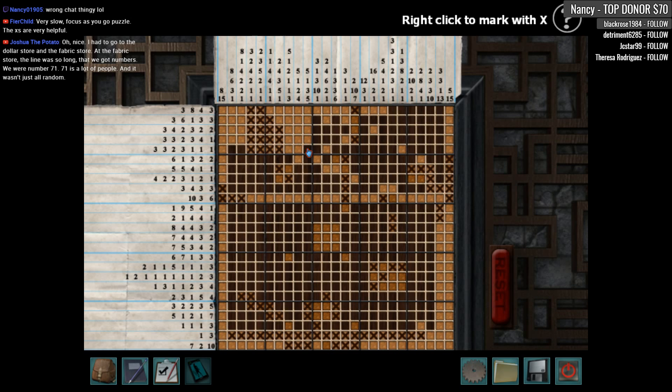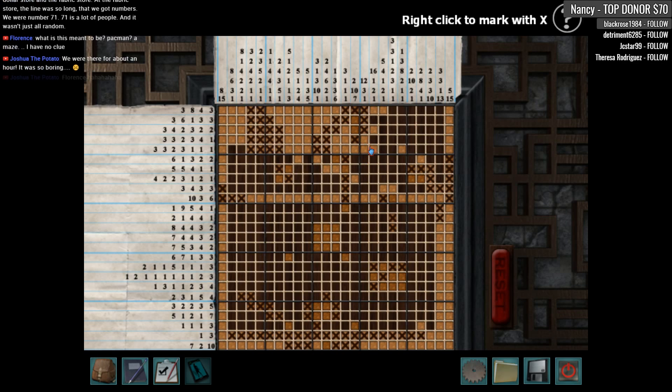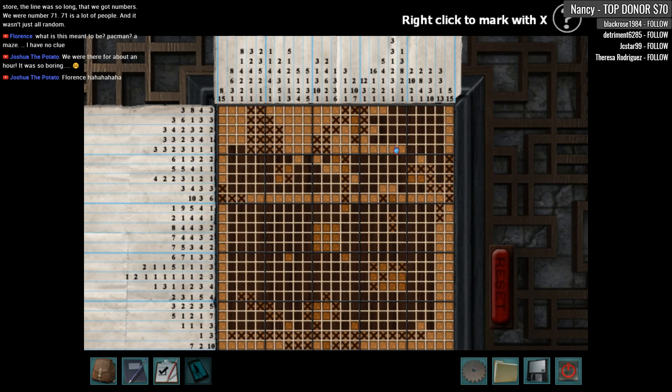How does that look? So far so good. I think if we do one quadrant at a time, that might be how we do this. Maybe. Paint all this. These two.